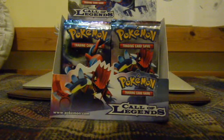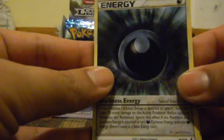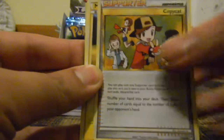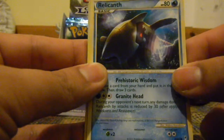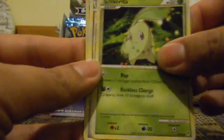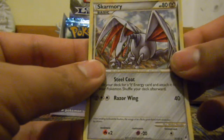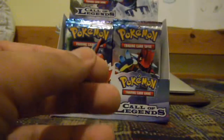We start off this pack with a Darkness Energy, a Pidgeotto, Copycat, Mareep, Relicanth, a Snubbull, a Chikorita, a Teddiursa. Then we have a Professor Oak's New Theory, and a Scizor as my rare.